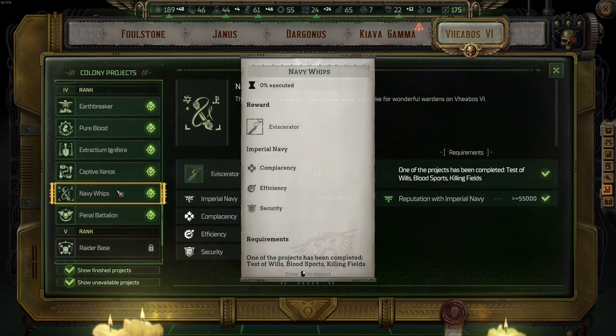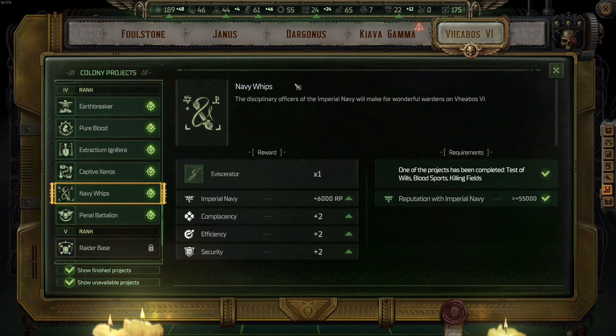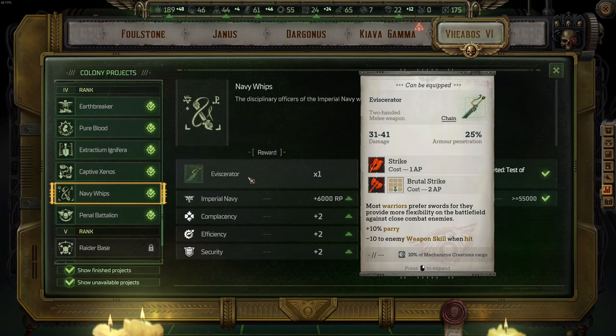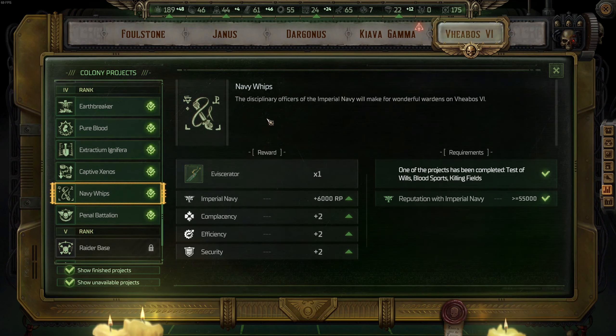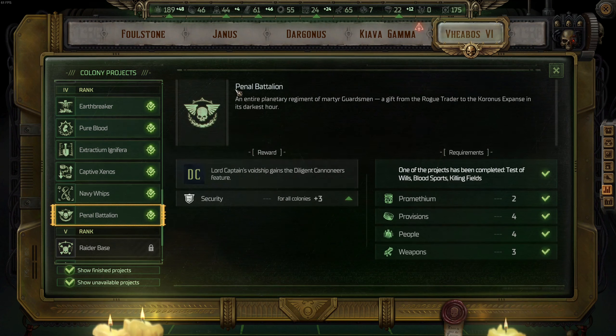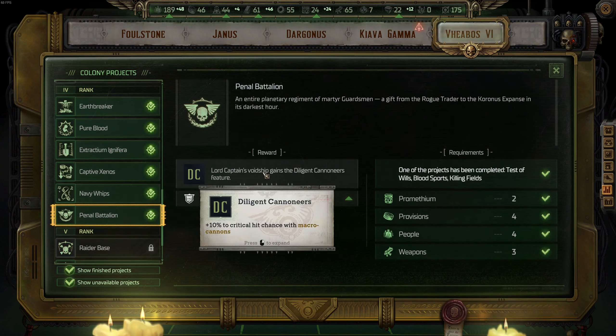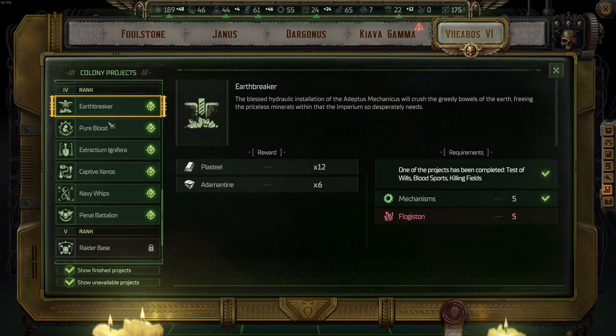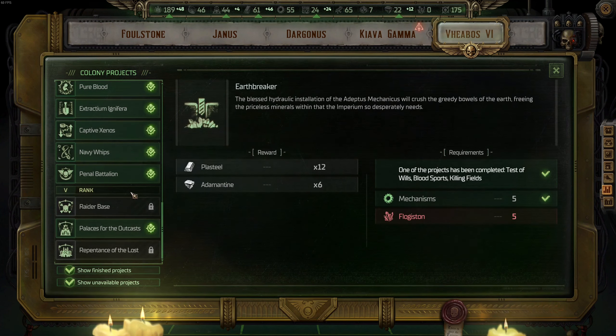For tier four upgrades on V-Boss Six, the most important upgrade to get immediately when available on rank four is Navy Ships for Imperial Navy Reputation — and you also get a very good sword for Abelard. After Navy Ships, go with Panel Battalion to get Diligent Cannoneers. Then get Captive Xenos, and then upgrade the remaining ones for additional resources. Once that's done, the final tier five rank will open up.